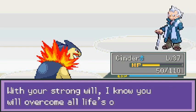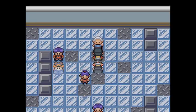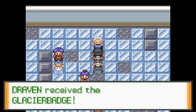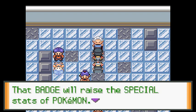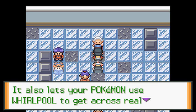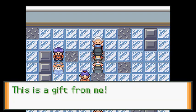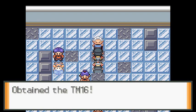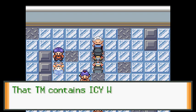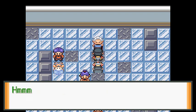Price says 'I am impressed by your prowess. With your strong will, I know you'll overcome all of life's obstacles. You are worthy of this badge.' Yeah buddy! The Glacier Badge is ours — we got seven badges in 29 episodes! That badge will raise the special stats of your Pokemon and also lets your Pokemon use Whirlpool to get across real Whirlpools. And he gives us TM16 — Icy Wind, which inflicts damage and lowers the target's speed. It demonstrates the harshness of winter.